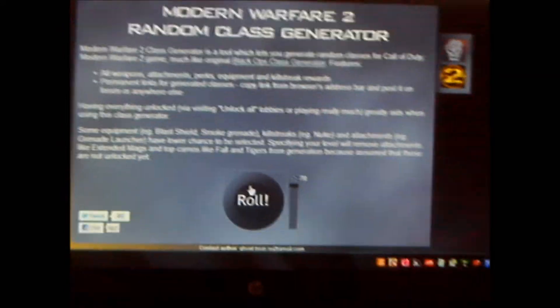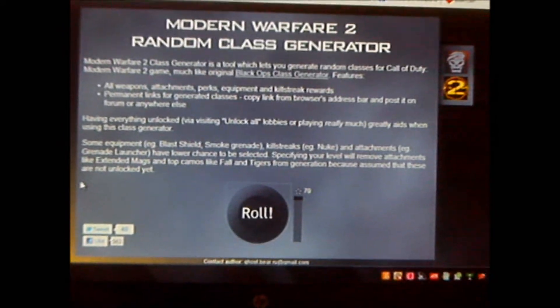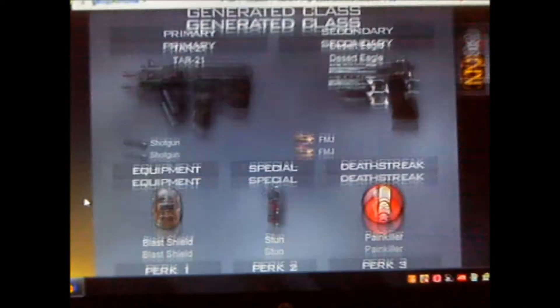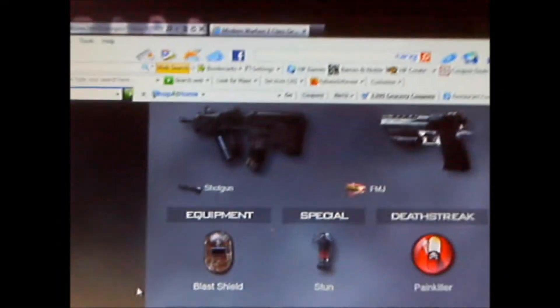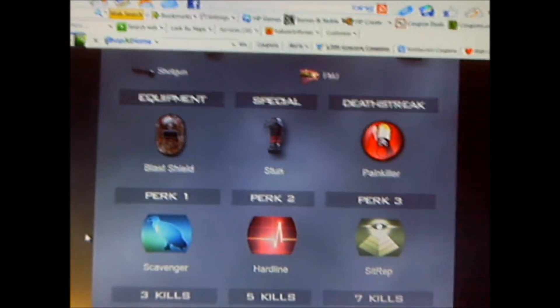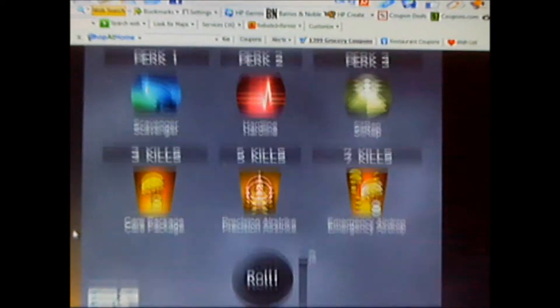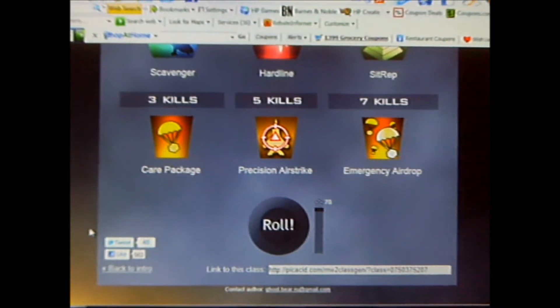I'm level 70. Oh, this is really cool — Tar-21 with shotgun and FMJ, Desert Eagle, Blast Shield, Stun grenades, Painkiller, Scavenger, Hardline, and SitRep. And the killstreaks are Care Package, Precision Airstrike, and Emergency Airdrop. So you just get so many different classes.